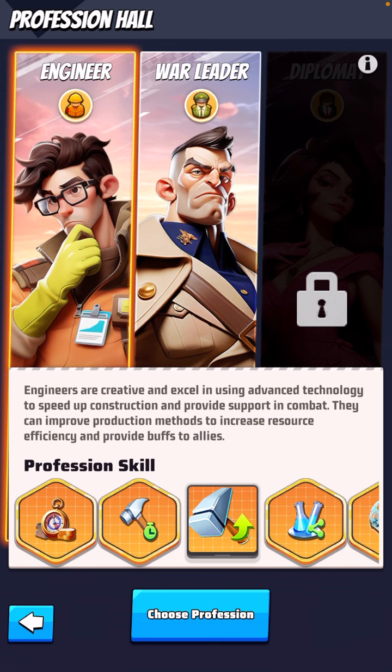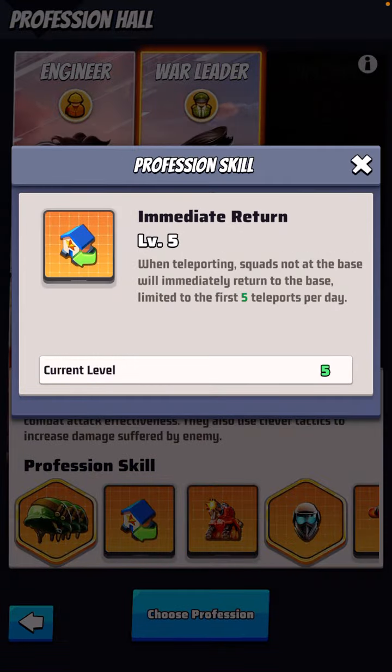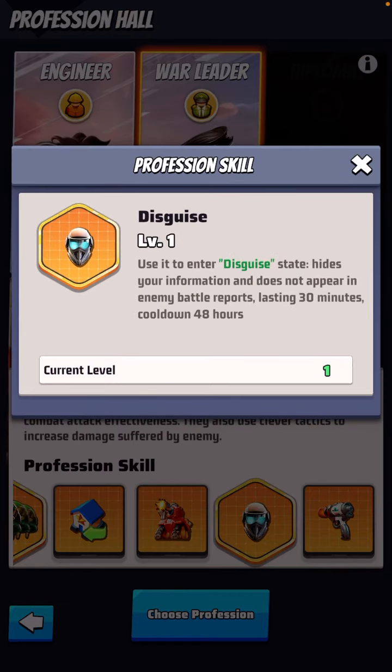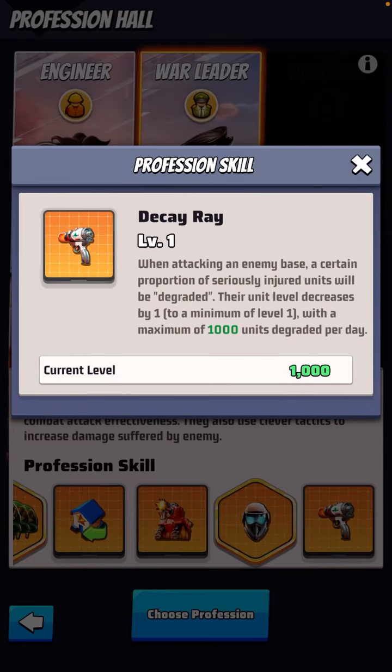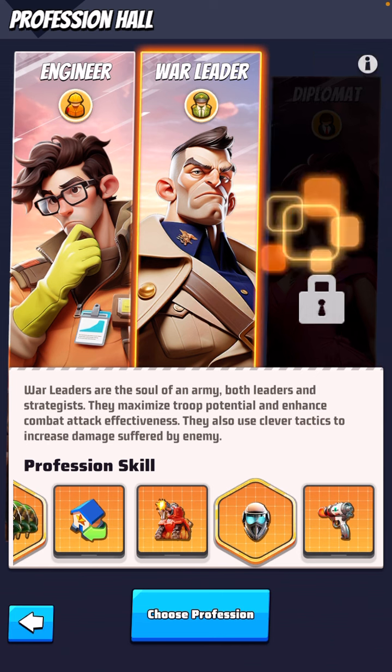And then the War Leader — war leaders are the soul of the army, both leaders and strategists. They maximize troop potential and enhance combat attack effectiveness. They also use clever tactics to increase damage suffered by the enemy. This will probably be the one I'm gonna choose anyway, because I'm not even the first lady in our regular server — I'm just not on the game consistently enough. And it might not even be a first lady type of deal, but that's the way I interpret it, so I'm gonna choose that profession.